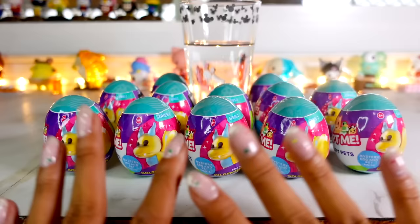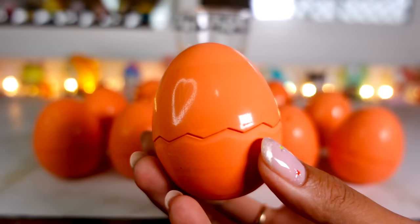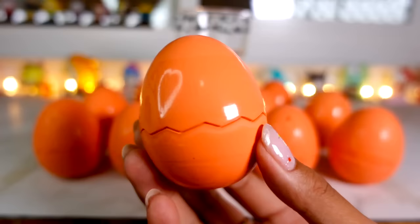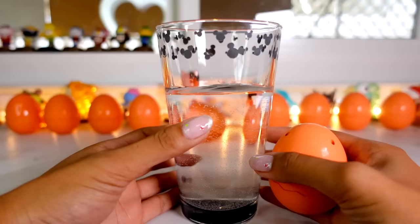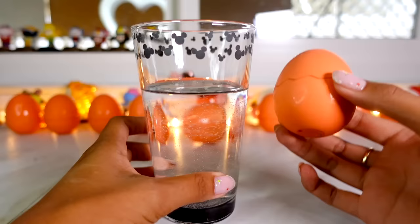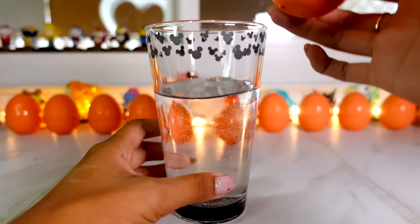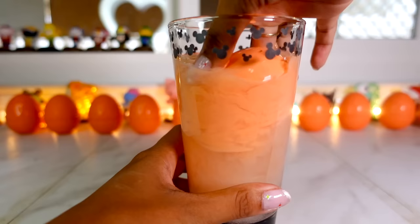We still have one more wrapper to get through before we dunk it in this cup of water. Now here are all the eggs unwrapped — they are orange. There are no orange eggs in Adopt Me, but once we put this in the water, it's going to change into an Adopt Me egg, and then we have to figure out what pet is inside. Here's my glass of water — let's put this in!